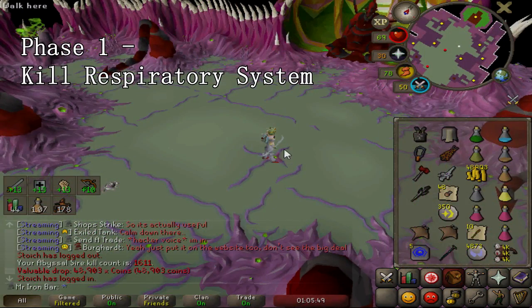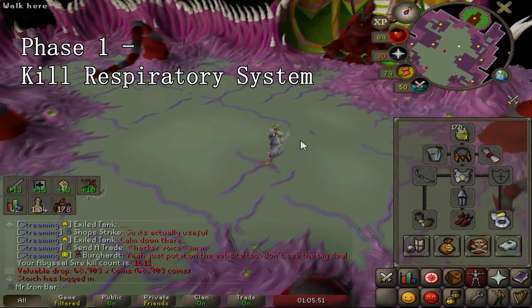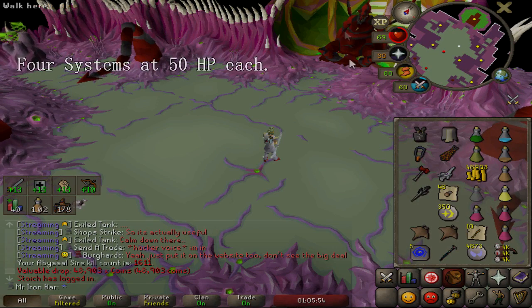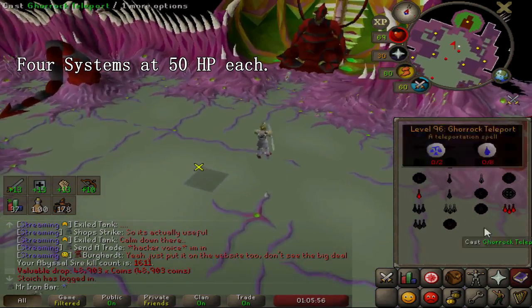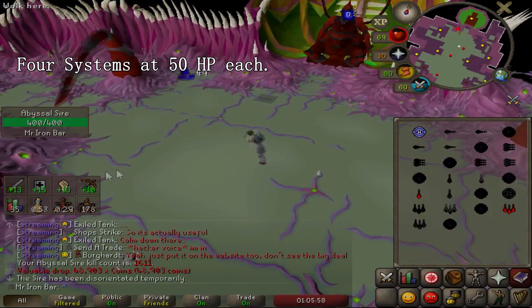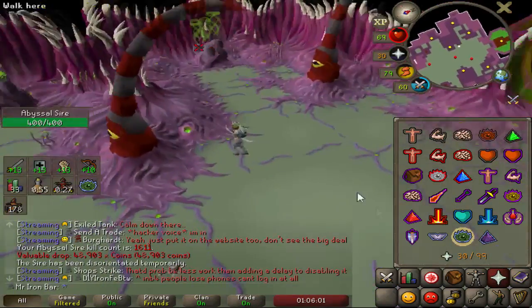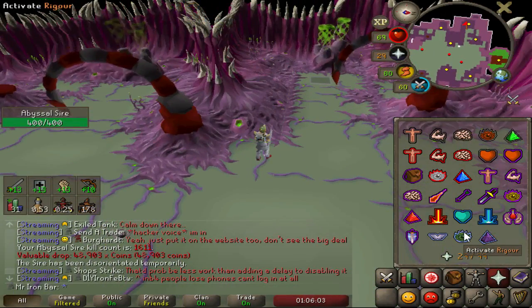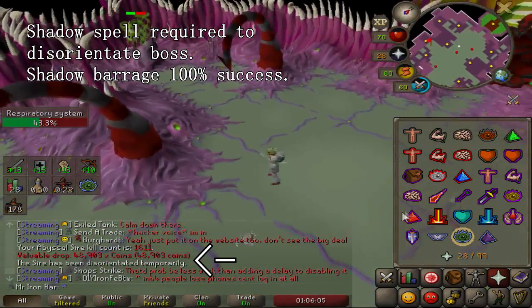There are three core phases of Sire and each phase has its own mechanics and strategies. Phase 1 involves killing the respiratory systems and getting Sire out of its idle phase. You want to kill the four respiratory systems in the room — two on the left and two on the right. To deal damage to them, you have to wake up the boss by attacking with any long distance attack, then use a shadow spell to disorientate him.